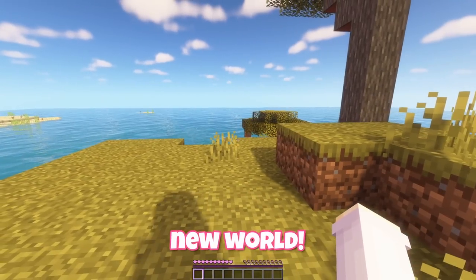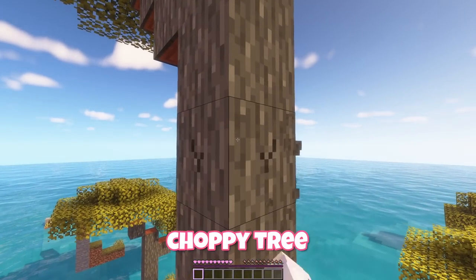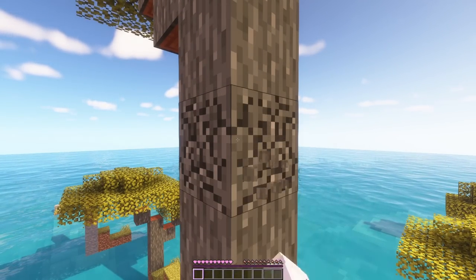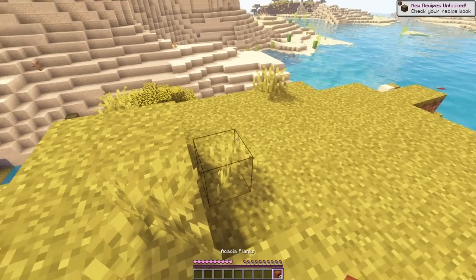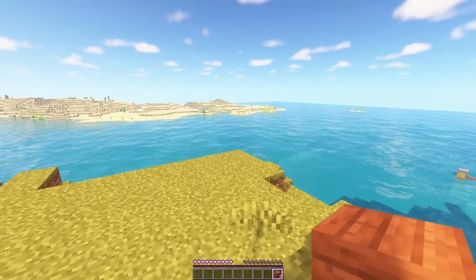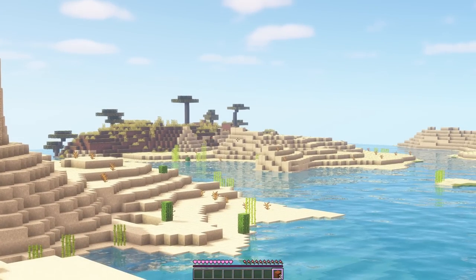We're here! New world! We spawned right here and I want to mark that spot. It's a chopped tree — wood. Let's make planks and we shall mark the spawn. Okay, what have we actually got here? It looks like we have a savannah, a desert, and ocean.